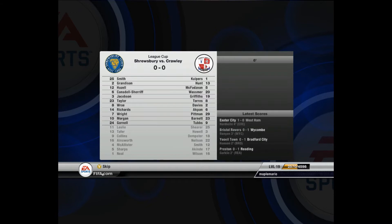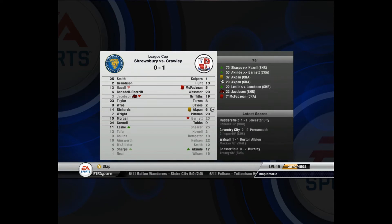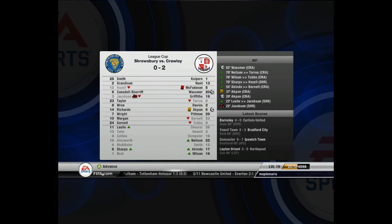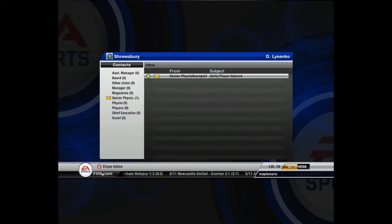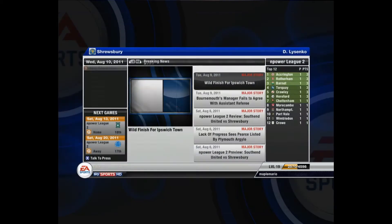I figured it was an easy team — they just got a red card, so we should score a couple goals, right? Wrong. My left back gets injured and they score a goal. I figured it shouldn't be too hard to equalize, but apparently my players didn't agree. 2-0. Out of the League Cup. And my left back is out for four months. Kind of a bitch.